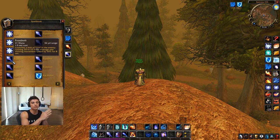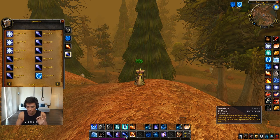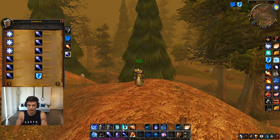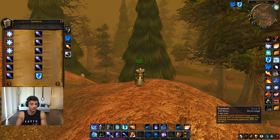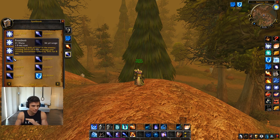You want both a bottom rank and a top rank Frostbolt. Bottom rank means the lowest possible rank, top rank means your highest. On my action bar I have a macro called 'slow' which is rank one Frostbolt, and then top rank Frostbolt — rank eight — for actual shatter comboing and burst. The bottom rank is a low mana cost, quick way to apply the movement speed slow onto your opponent.